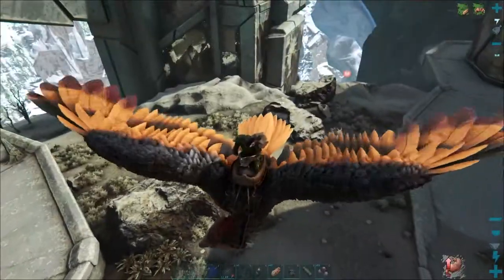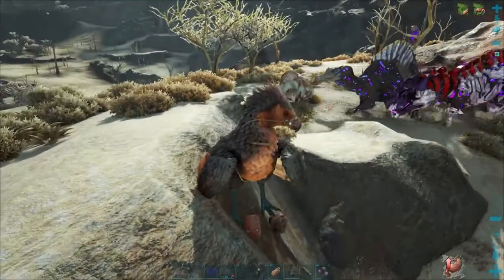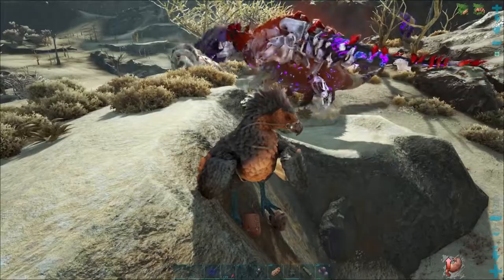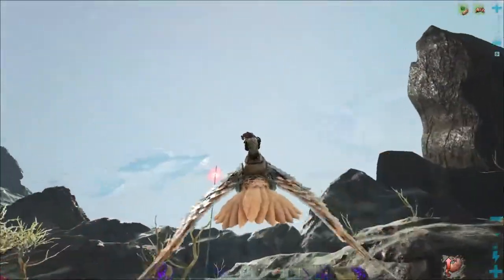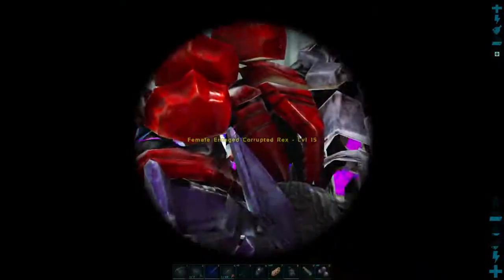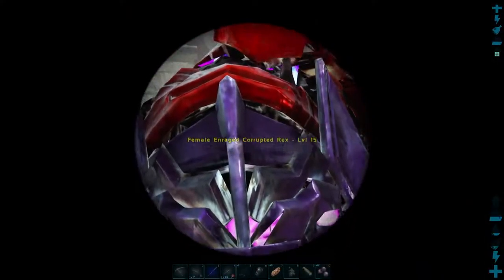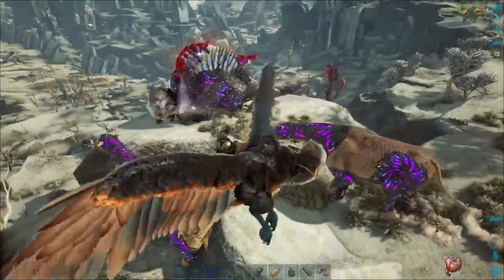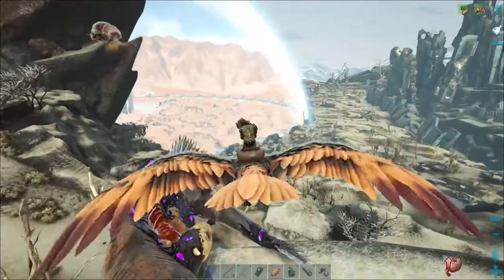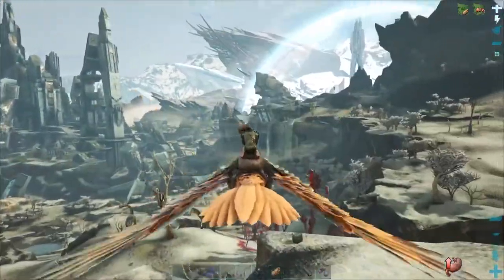Let's continue our adventure. Whoa — first time I've seen one of these. What the hell is that? Is that an Alpha Corrupted Tech Rex? Oh, it's an Enraged Corrupted Rex. And we've got a spy note to boot, so this probably isn't going to turn out too well.